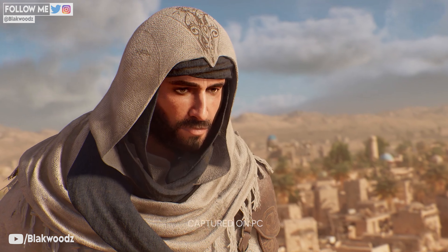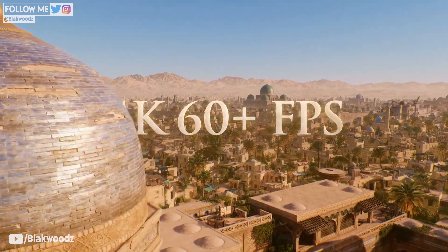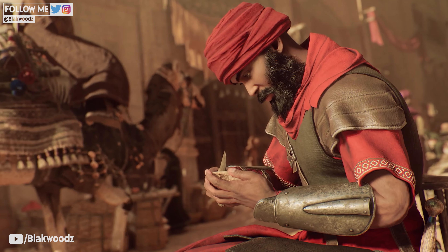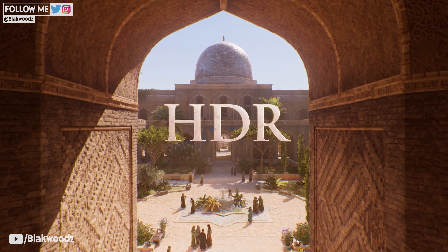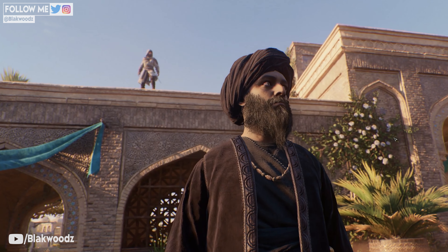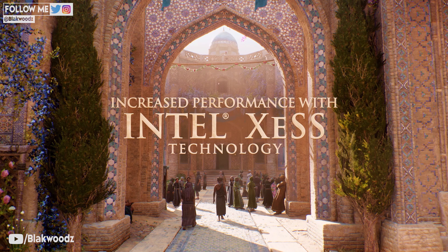This is Assassin's Creed Mirage running on a PC with the ultra maxed out settings, and the game actually performs at 4K 60 plus frames per second. Unfortunately, we don't have ray tracing enabled because the engine used for Mirage is pretty much the same as Assassin's Creed Valhalla, meaning we're still on the older generation graphics engine. Apart from this, you can clearly see major differences compared to the PlayStation 5, PS4, and Xbox Series X versions. The PC looks very sharp and crisp, and the FPS on a high-end PC is optimized for more than 60 frames per second at 4K resolution.